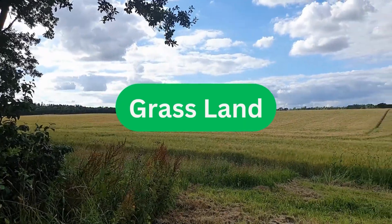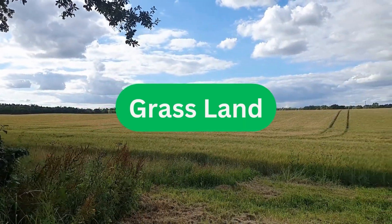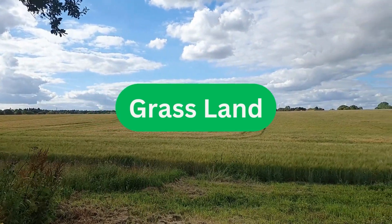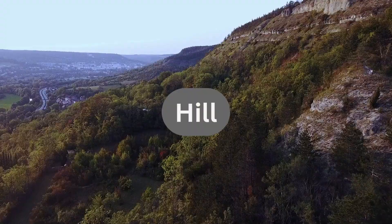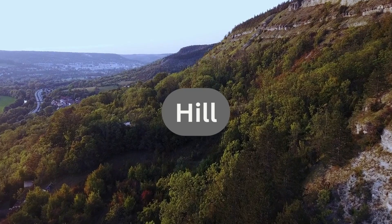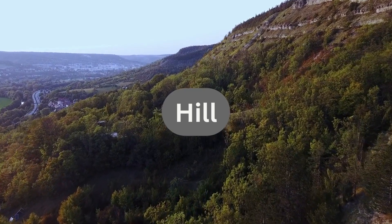Grasslands. A sea of green, swaying in the wind, perfect for grazing animals like zebras and cows. Hills. Bumpy green mounds, perfect for rolling down and offering a great view from the top.